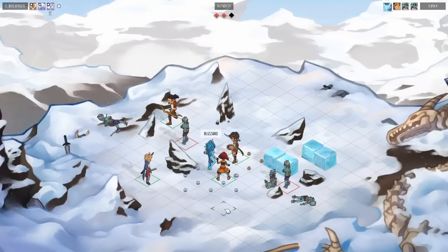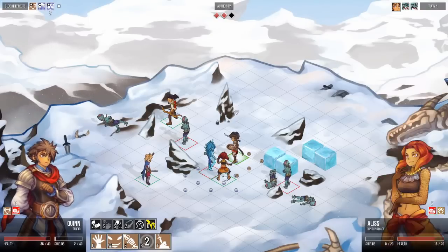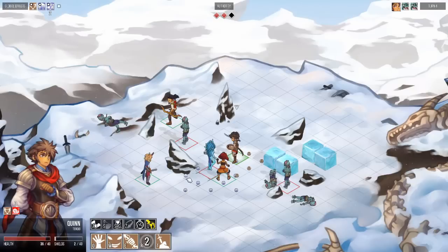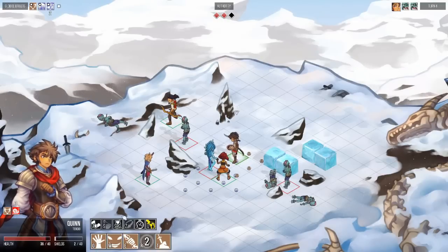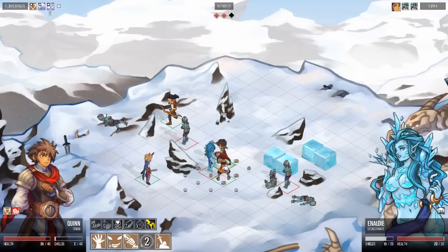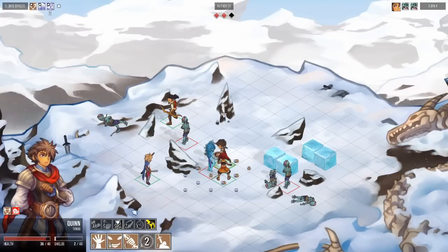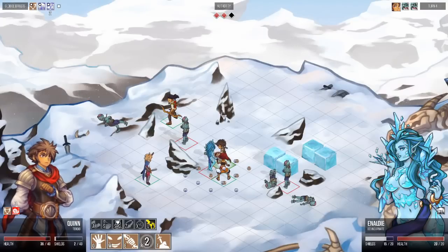The Ice Incarnate has decided to move — she uses Blizzard, which is really powerful: it slows, deals damage. What's also interesting is that we are inside her Chill Zone aura. The Chill Zone aura immediately stops the movement of any character that moves inside its range. Queen has no problem with this because she wants to move as close as possible, but you will see why it matters when Alice tries to move.